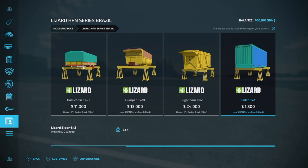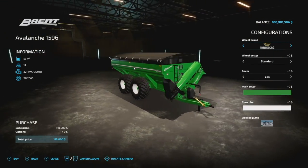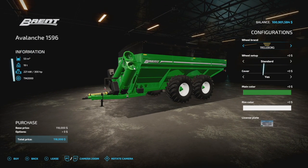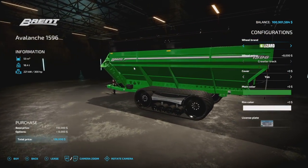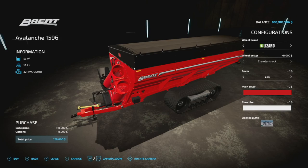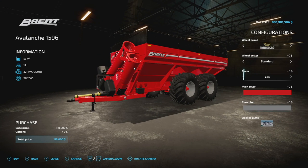Here's something cool - the Brent Avalanche 1596 from K4 Modding. 53,000 liter capacity for all standard auger wagon crops, weighs 19 tons by itself, requires at least 300 horsepower - you definitely want a large frame tractor. Wheel brands include Trelleborg, Grindstone, BKT, Continental, and Michelin. A couple of different tire sets are available, and it even has the Lizard crawler track option. Main colors are green and red - pretty standard - and different rim colors are available. Total of 10 slots on console.